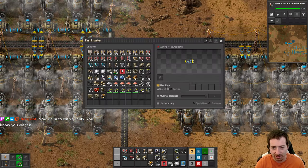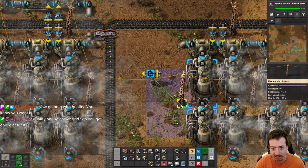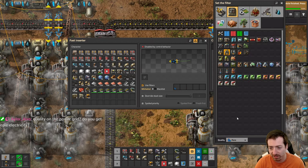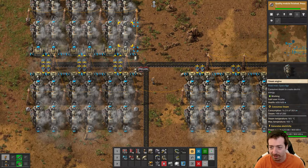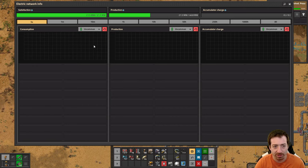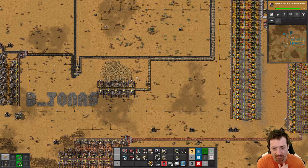Now with quality unlocked, filter inserters let you filter by quality equal to, less than, less than or equal to, or not equal to. You have to select a specific quality of an item - you can't do 'quality any' when looking at how many of something you have in a chest. You can make epic steam engines, which produce more power output but also consume more steam. I don't think they're more efficient, they just do more. Solar panels might be a place where quality is helpful.